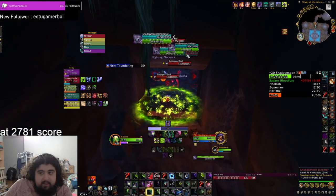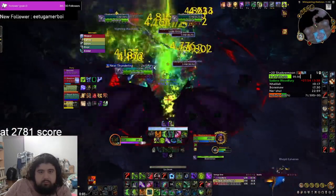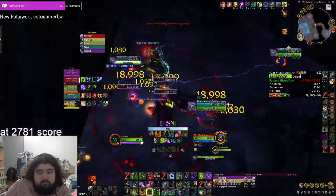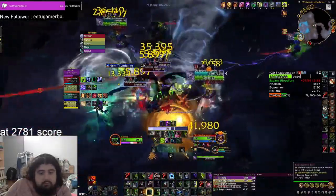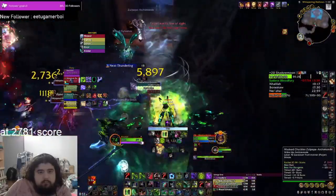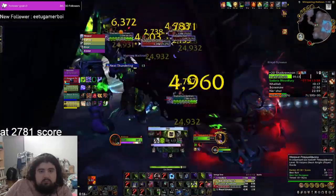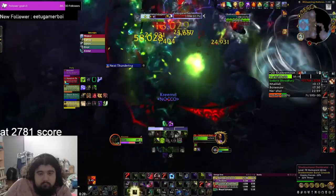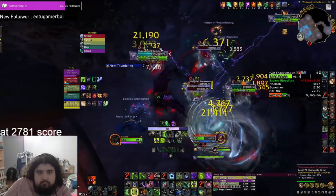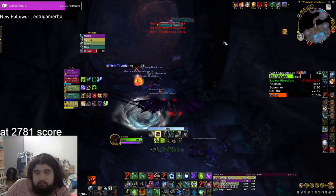On the trash packs after that, the caster mobs are constantly casting to buff the melee mobs. You can choose not to interrupt them, which makes tank damage a bit higher but the channelers do nothing. If you interrupt them, you'll have to keep CCing and interrupting the casters. All of their casts are important to interrupt, but Domination — mind controlling a player — is the highest priority.